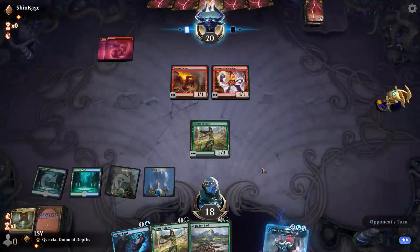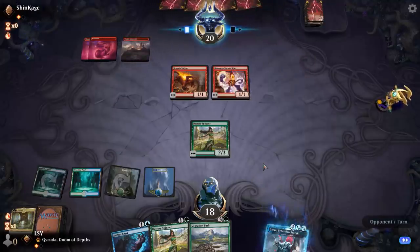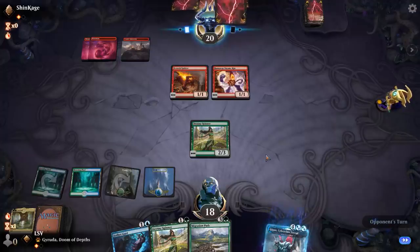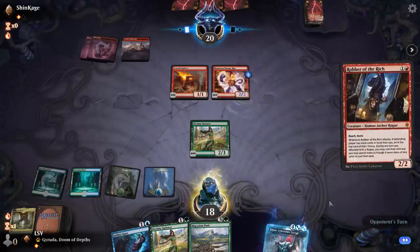My plan now is to Gust the Steamkin once they've started playing spells into it, and then next turn play Migration Path. If they play Anax as their only spell, I'd still probably rather Gust the Steamkin. They attack with Steamkin here — they're attacking with Scorch Spitter so they're saying they have Shock and they want to shock my Destiny Spinner.